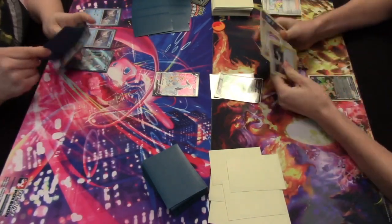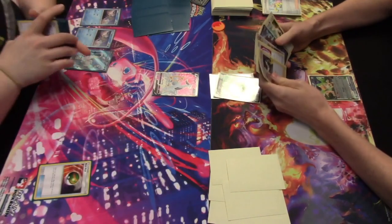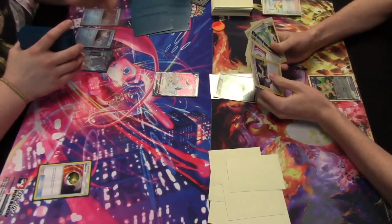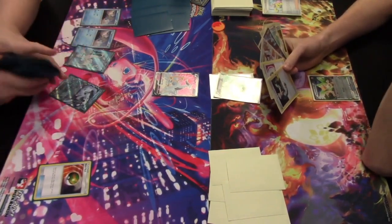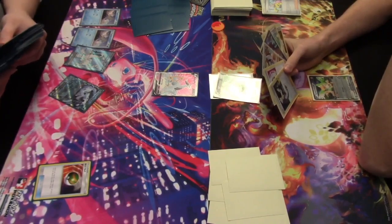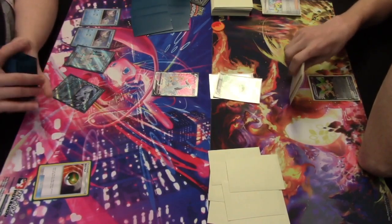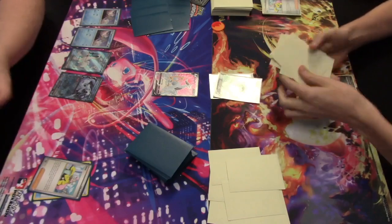Play passes over to Chien-Pao. Double Frigid Bax hits the bench, and Chien-Pao EX joins the party. We're going to want to see that Chien-Pao become active this turn, but not before a Nest Ball is played. Nest Ball lets you search your deck for a basic Pokémon and add it to your bench. Nest Ball will find the second Chien-Pao — not the full art, but it gets the job done. We're getting a pretty nice board set up here on this Chien-Pao Baxcalibur Arceus variant — double Frigid Bax, double Chien-Pao.